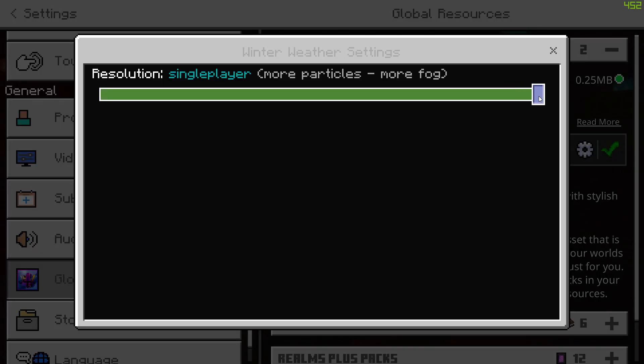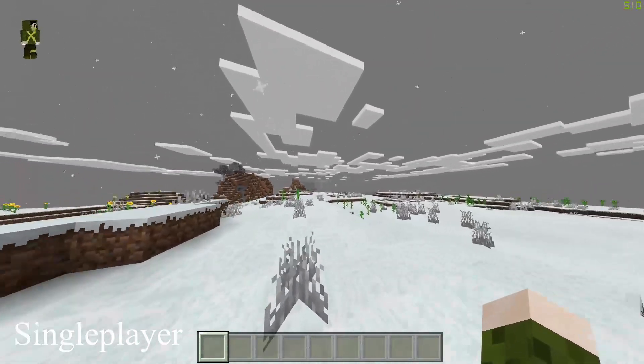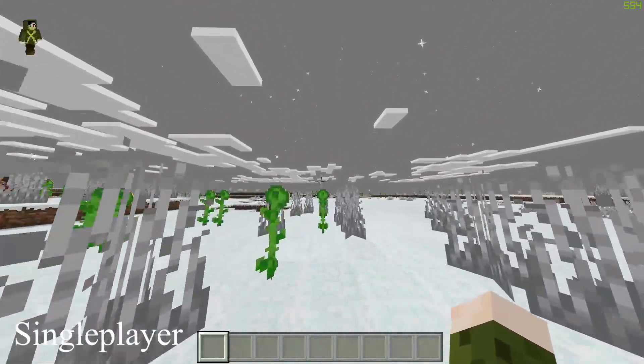This pack comes with two sub packs, one for single player and one for multiplayer. The single player option is the default option, with regular particle count and more fog. This feels a lot more like a snowstorm and looks nice too.